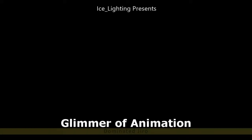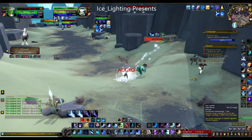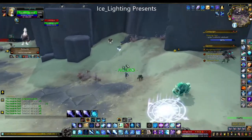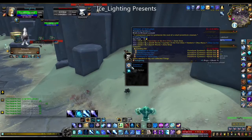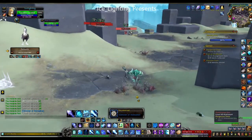Next up is the Glimmer of Animation, and it comes from the Dominated Gyros. Now in order for these to be available, the quest "The Dangerous State" needs to be up in rotation. Usually I pick up at least one of these just doing the quest, but if you don't, just keep killing them.